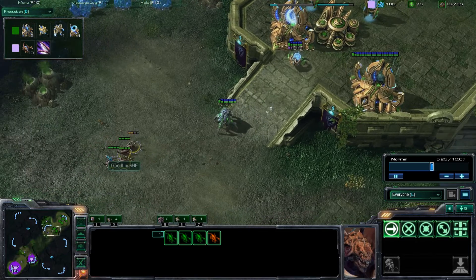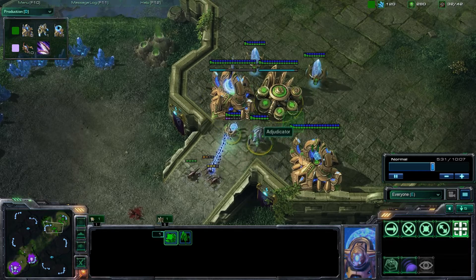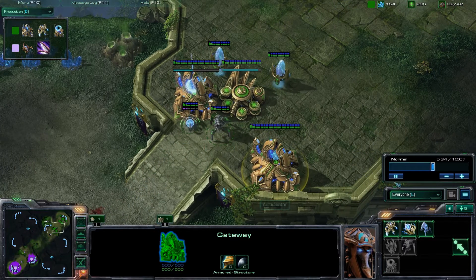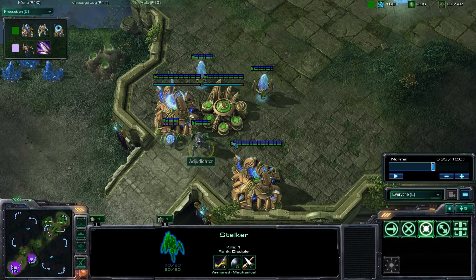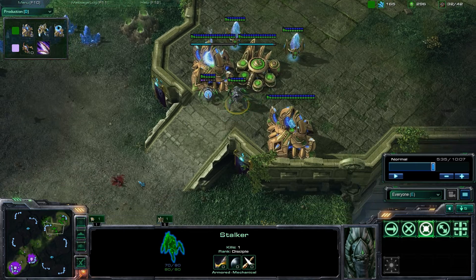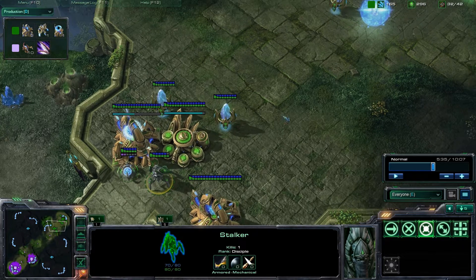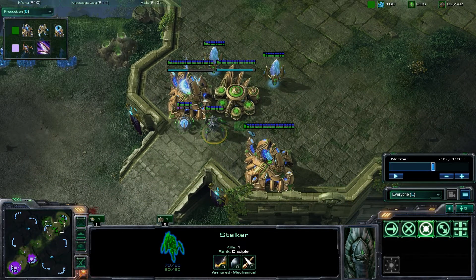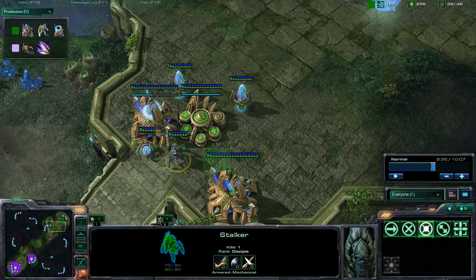This is more of a scout force - this is general timing for a Zerg. You want to make sure you block your ramp; this is why you went through all the trouble of putting these buildings like this, so that you can block your ramp. One note: this gateway could have been one extra hex over, but in my opinion that's a little too tight of a wall. Once you start getting stalkers and immortals it becomes a liability because units bunch up and it's very hard to get out of your base quickly. If you're going mainly with a warp gate build it doesn't really matter how tight it is as long as you're warping in units outside.